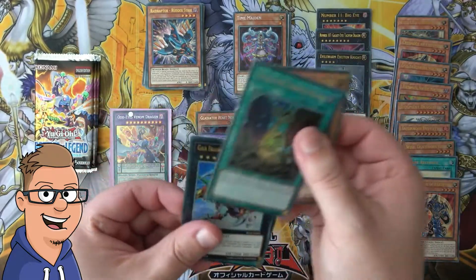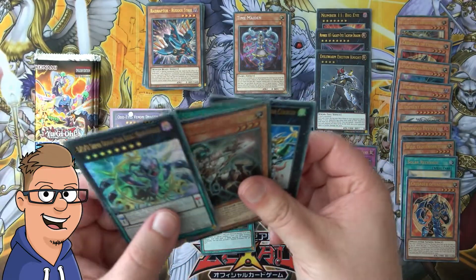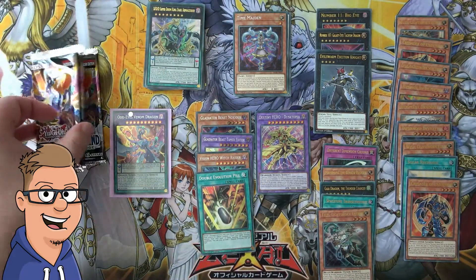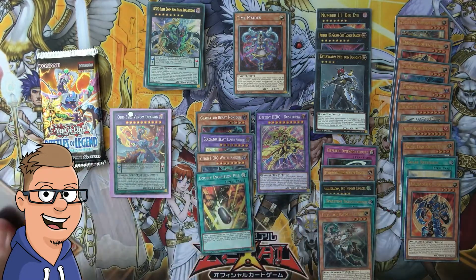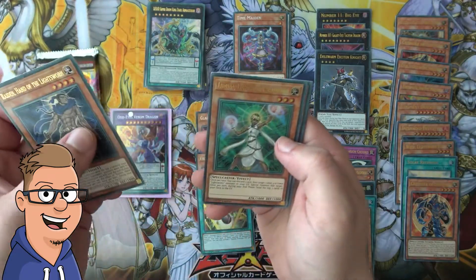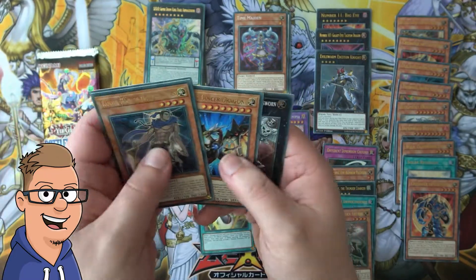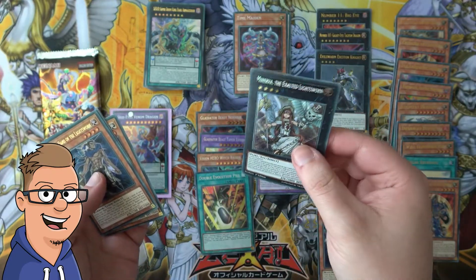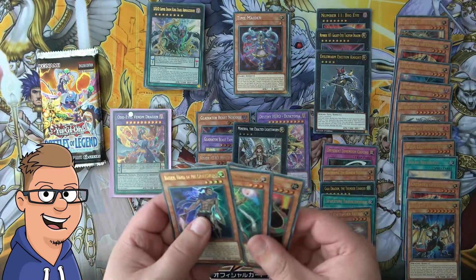This Space-Time Transcendence is misprinted, so it's pretty cool. We still have three packs left to go — oh my god. There are duplicates, but not the secret rare variety that we want. More Lightsworns right here, Giant Rex, On Ice Lantern Dragon, and another Minerva — are you kidding me? Two in the same box — what, holy crap!